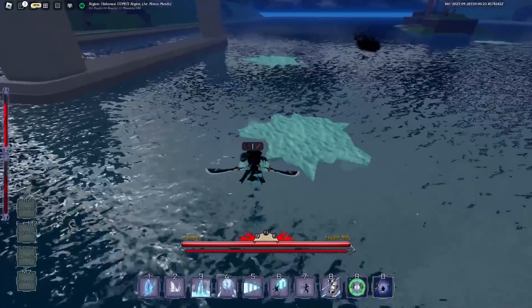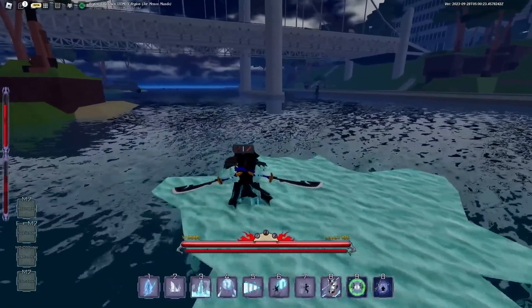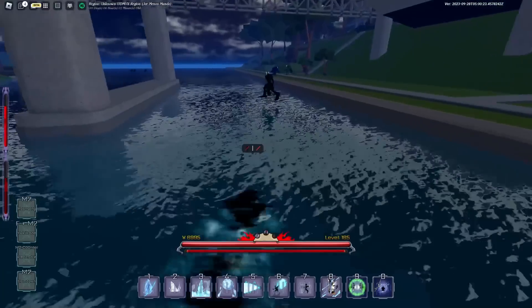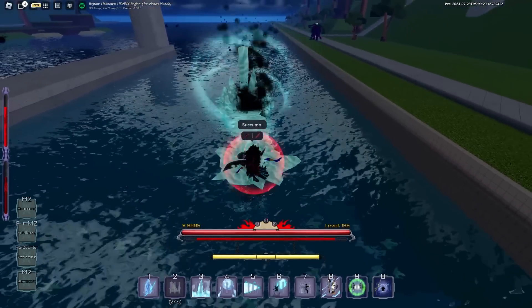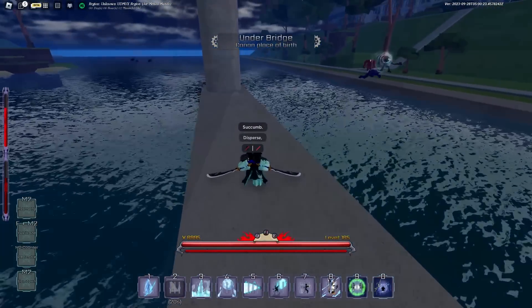Another passive is that when you walk around you'll sometimes generate ice fields, and anyone who walks over them gets slowed. Something else to note is that all your moves now apply a freezing effect — so when you hit people with pretty much any of your moves they will also get the slowing effect.